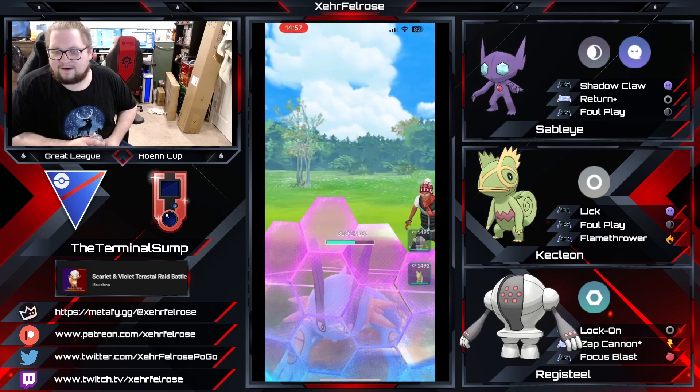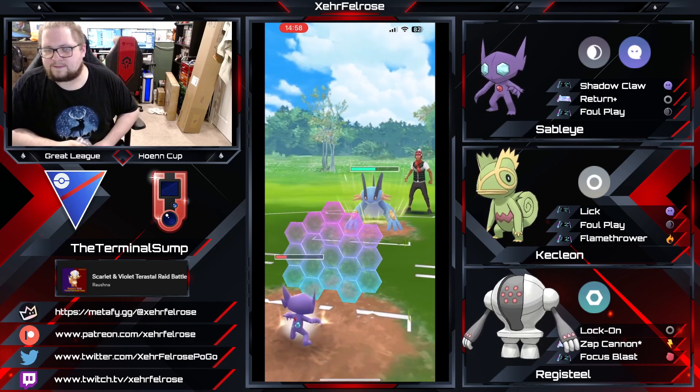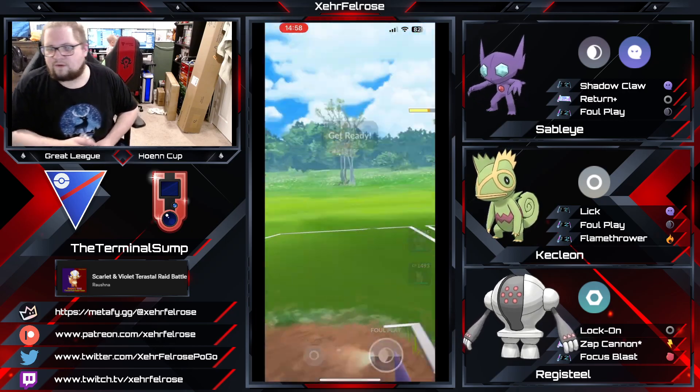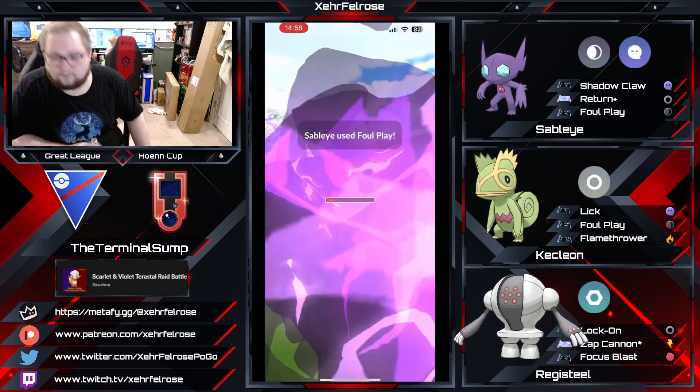Sableye is staying in this matchup with the Swampert. Once again, one of those matchups where you just can't really swap in anything because you don't want to risk getting the Swampert lined up against the Registeel. So the Swampert is going to have to go down an extra shield in order to make this matchup work.